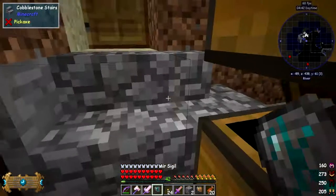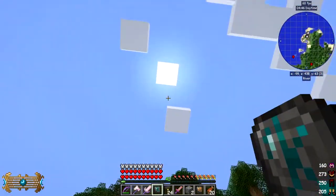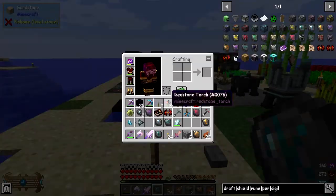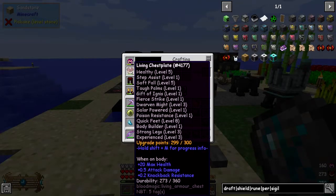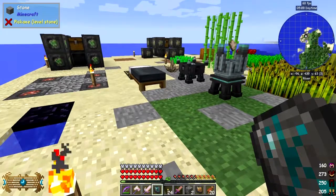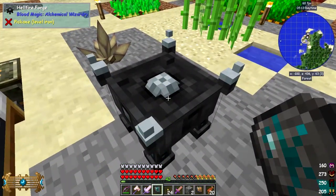Let's have a quick demonstration of the air signal before we use it. It basically allows flight. If I right-click this it takes me up here, right-click back down again. I don't take any fall damage that way, though it's difficult to tell because of the living armour. It's got maximum soft fall - basically you don't take any damage. But the air signal allows you to fly, which is quite useful.